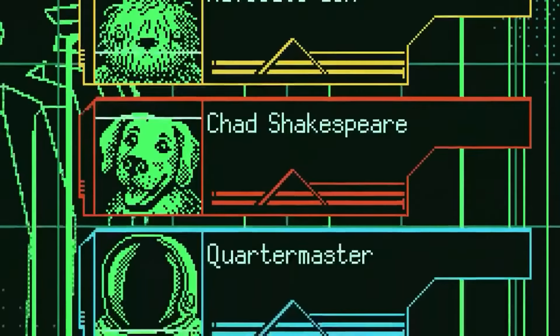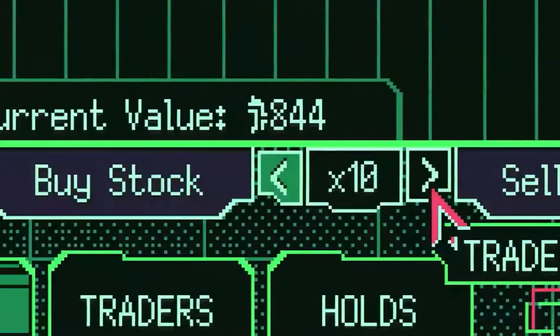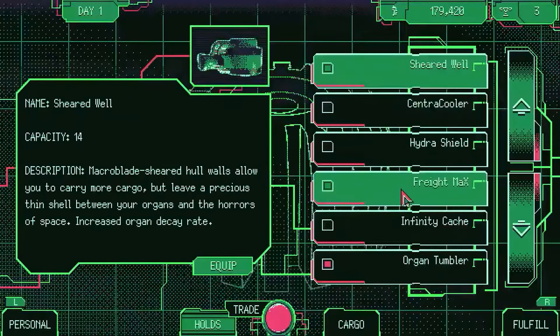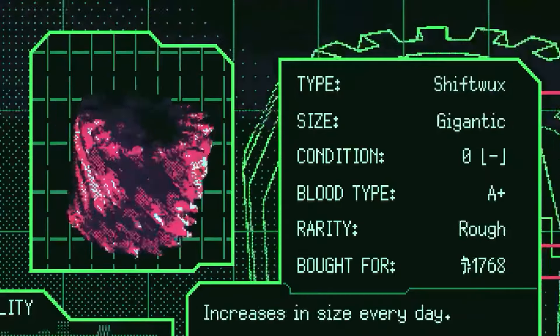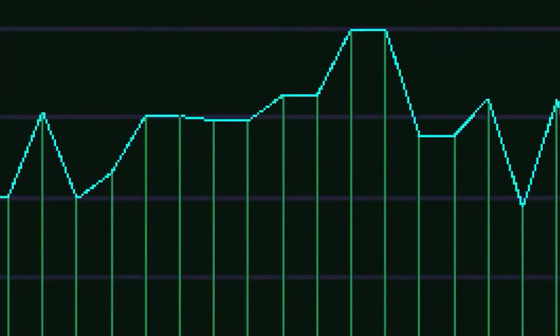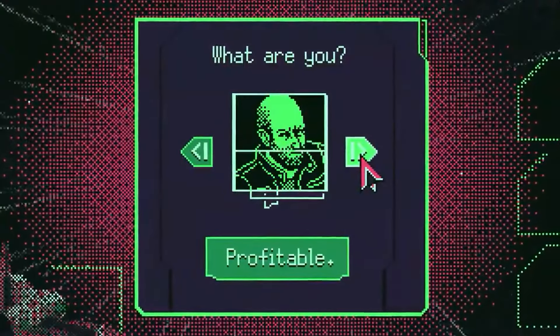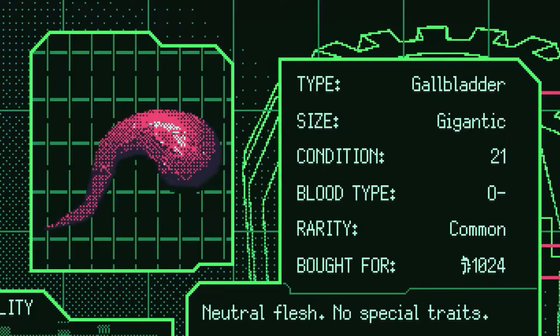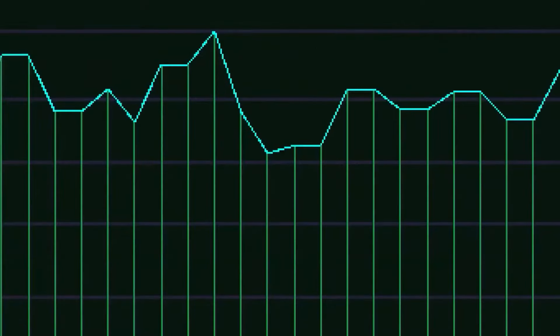But beware — the organ market is cutthroat and unforgiving. Space Warlord Organ Trading Simulator features a simulated organ-based market with dozens of commodities, offering fast-paced innard trading action. The dynamic cargo hold mechanics add a layer of complexity, as organs interact with each other, draining and boosting their potency or even exploding into awful little pieces.